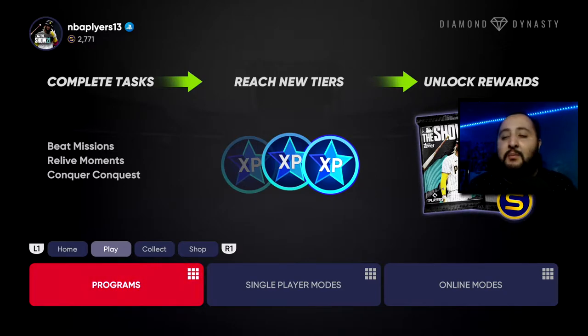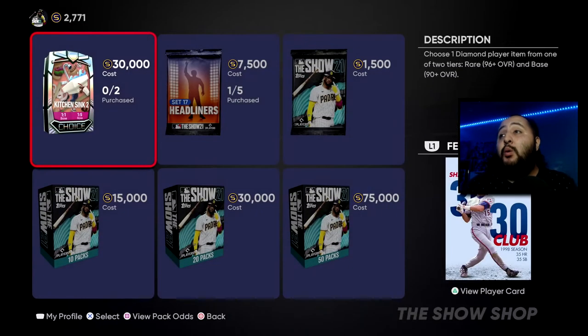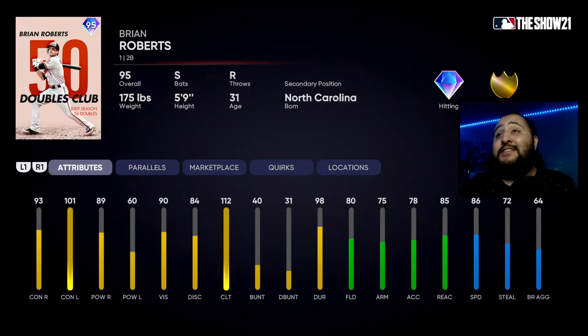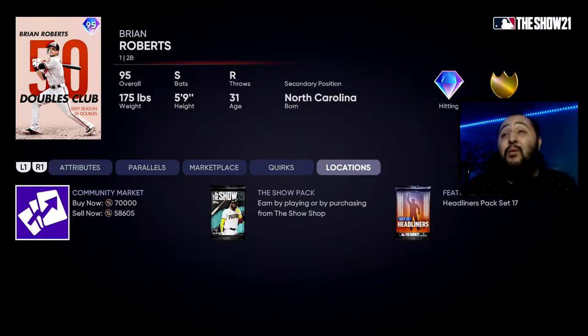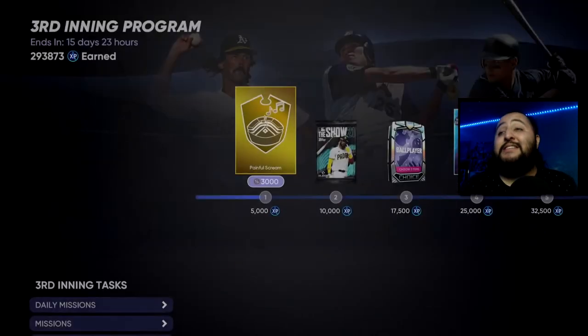Before we get into the method, I want to show you guys what also dropped today. We got a Set 17 headliner — it's the Brian Roberts 95 overall Doubles Club. The card art looks amazing, the card looks fantastic. I wish I packed him; we did buy one pack. He's going for about 60 to 70,000 stubs right now.